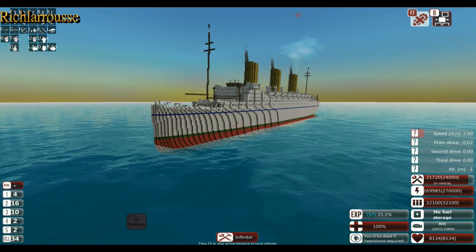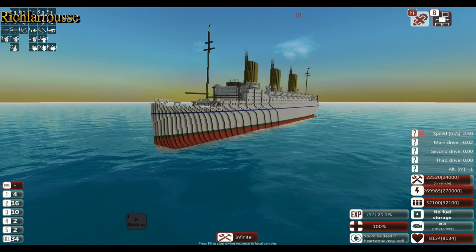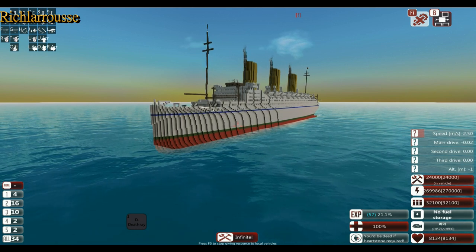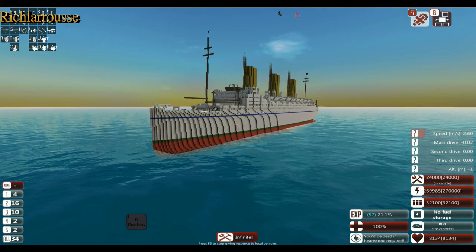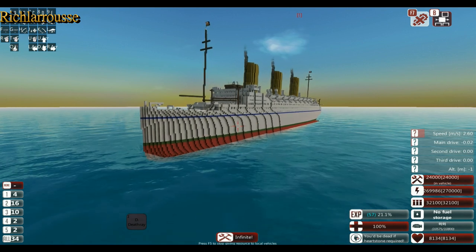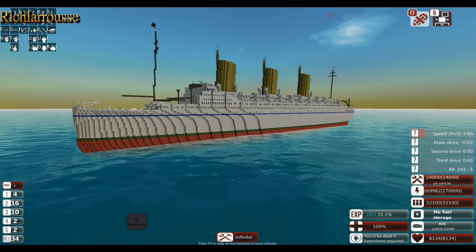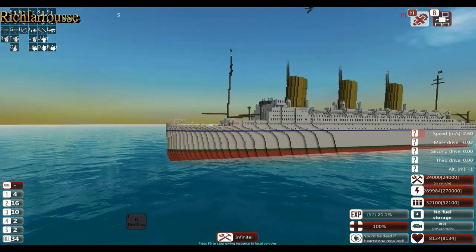Hello everyone, Rich here, back for another From the Depths sinking ship video. This time it's the sinking, or rather the destruction of the Empress of Britain. I've already done a tutorial on how to build this in Minecraft and I've just converted it straight over, so yeah it's another Minecraft convert as you can tell from the design of the hull.